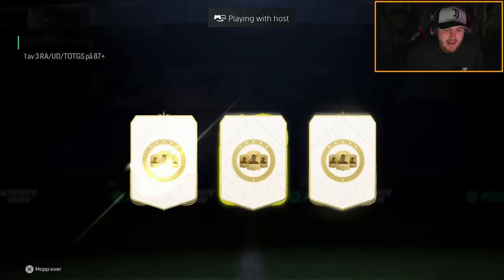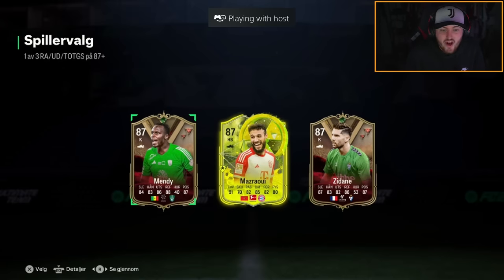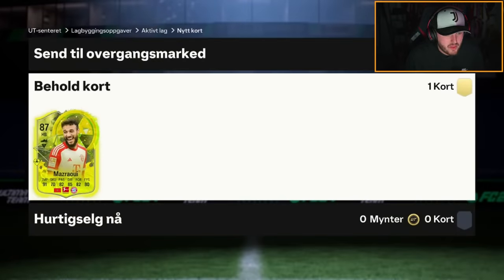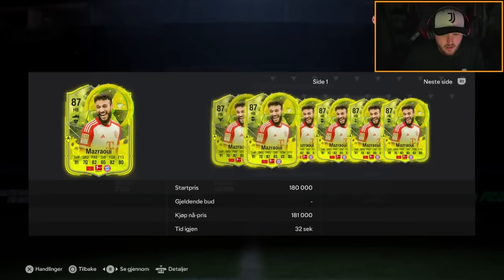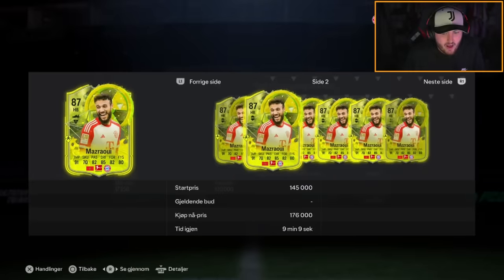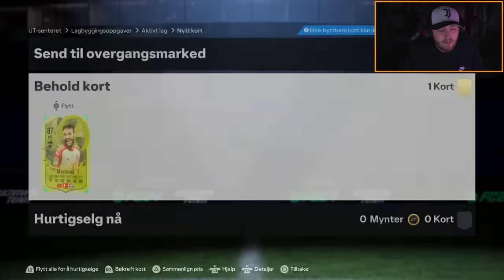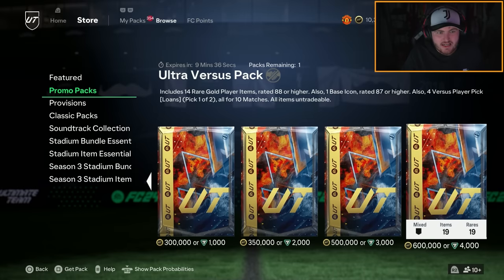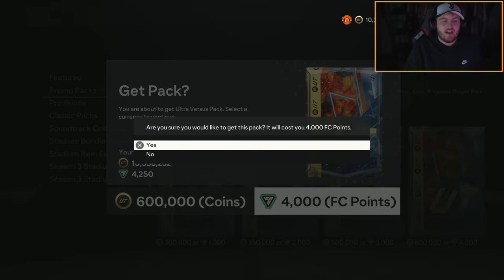Next player pick — which three of the same players will we get? We actually get a new one — Maserawi! That's not bad, worth about 150k. You'll take that considering there'll be really good linking cards in the future.